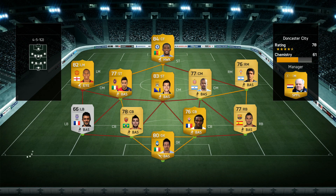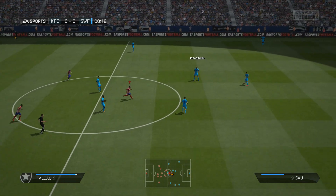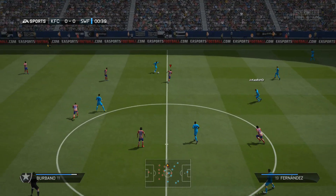We come up against a team with only 61 chemistry. He had some alright players — the likes of Eto'o, Ashley Young, and Seiko — but not really great chemistry overall. He gets the game started.